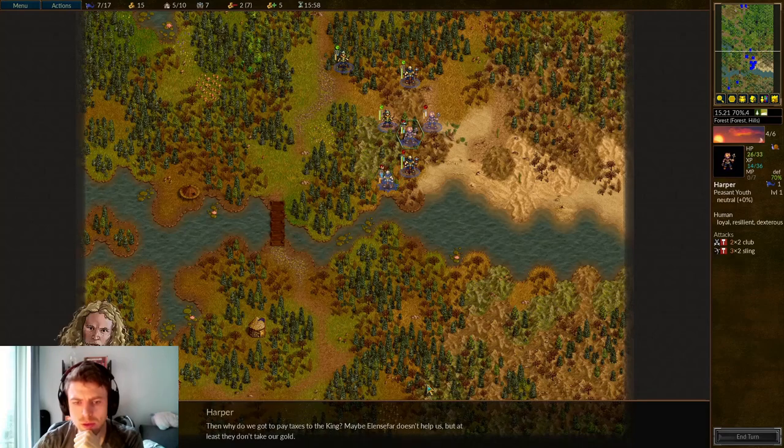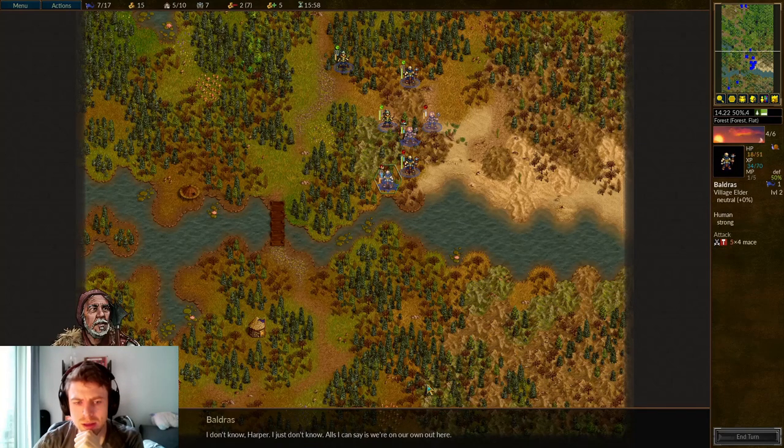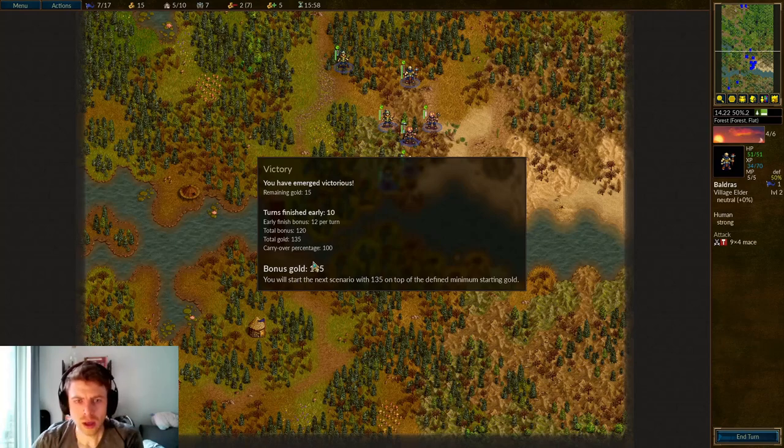We have repelled our first attack — victory! Got a nice bonus of gold there, which we'll carry over to the next round. I know the next mission is a little harder, as I have played this before. Lost two units — not the worst thing in the world. I'm going to play through this whole campaign. If you enjoy Battle for Wesnoth or you're new to the game, make sure to check it out — it is free-to-play. It's a great one to learn the ropes of Wesnoth. If you're enjoying the videos, make sure to like, comment, and subscribe. I'll catch you guys on the next one — bye-bye!